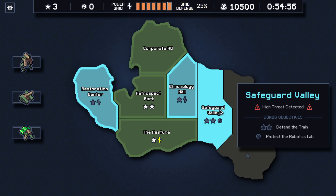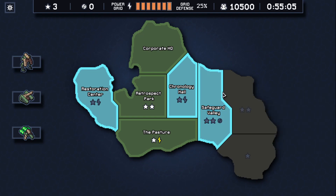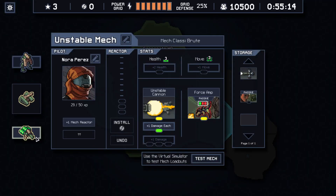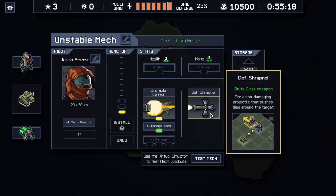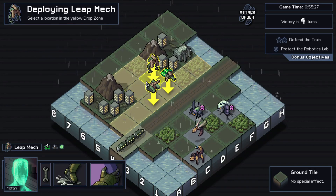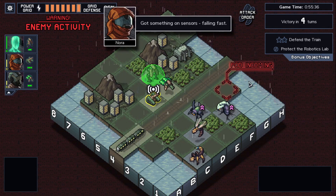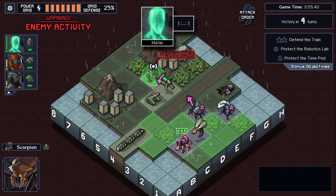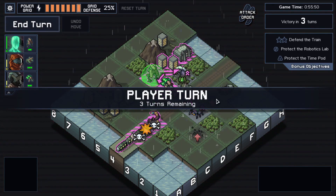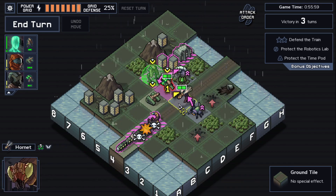Now we have to defend the train. We don't actually need to do defend the train — we could go around. But since we're not counting on the perfect island because of the time pod, I'm going to try that. Offensive shrapnel — probably more helpful pushing tiles around targets. Let's try. Not a bad map — only these buildings and a lot of water, much better than when you get mountains. Unfortunately we need to destroy the time pod and lose the perfect island. Also I cannot jump here — I lose my fan.